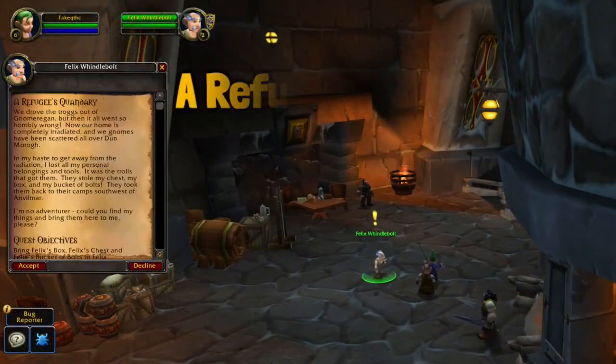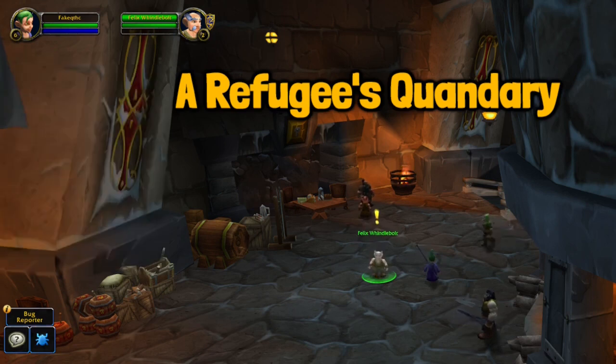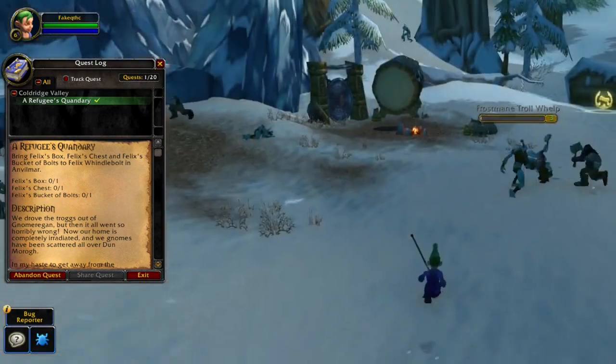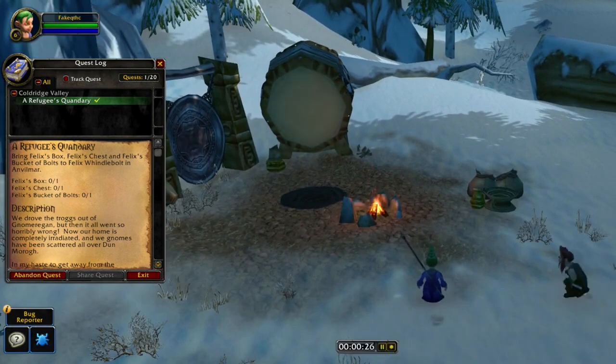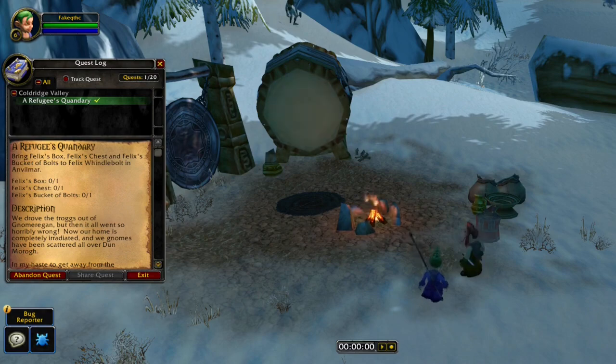As a gnome and dwarf, you will be able to pick up this quest at level 3. This quest will tell you to collect 3 different items in the starting zone. Usually this quest is not going to be difficult to do at all, but when it is going to be a fresh server, there is going to be so many people competing for these items. Here is an example of what will happen: you wait for the item to respawn, but at the same time someone else gets here and this person will most likely loot it before you.